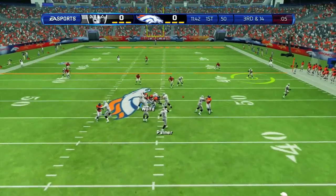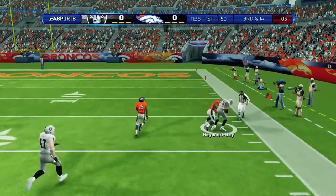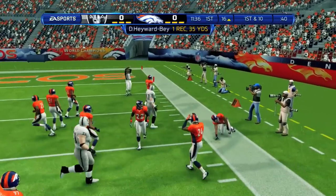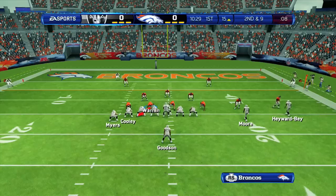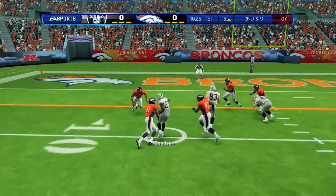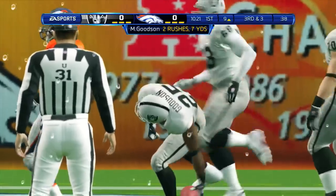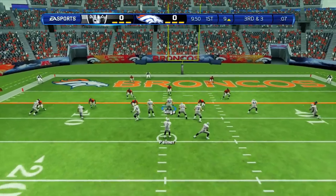Palmer back to pass, he looks right and finds Hayward Bay for the first down and more — down past the 20 to the 16 yard line on a 35 yard reception. Handoff to Goodson going left, he breaks one tackle before being taken down at the 9 yard line, setting up third and three for the Oakland Raiders.